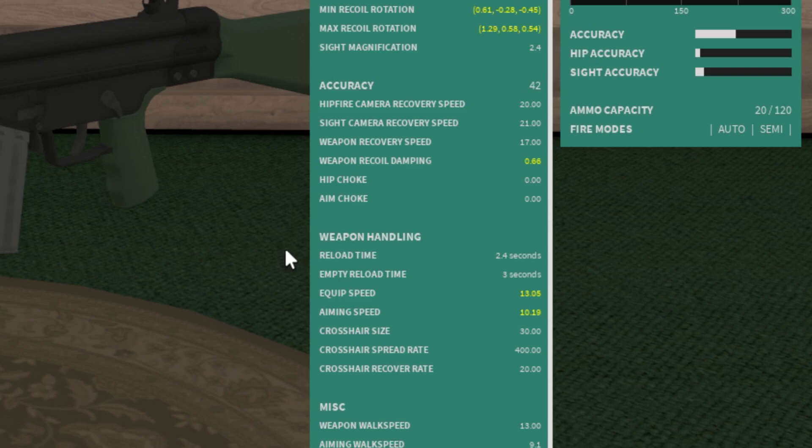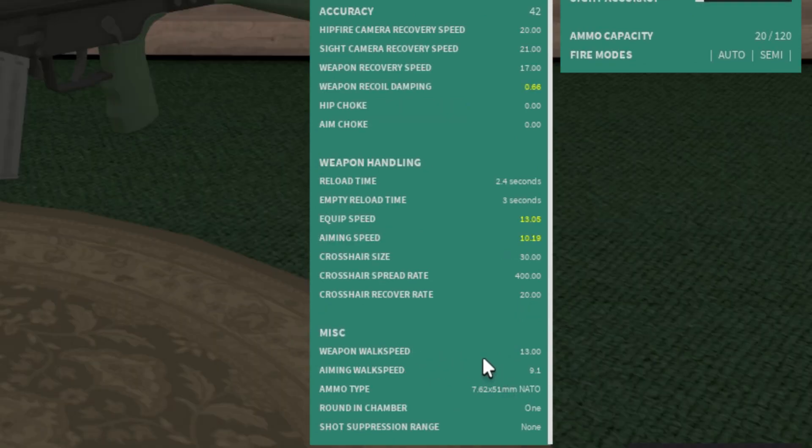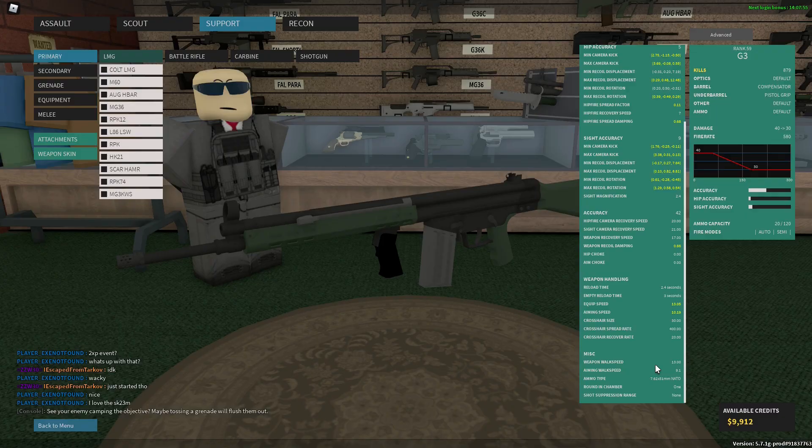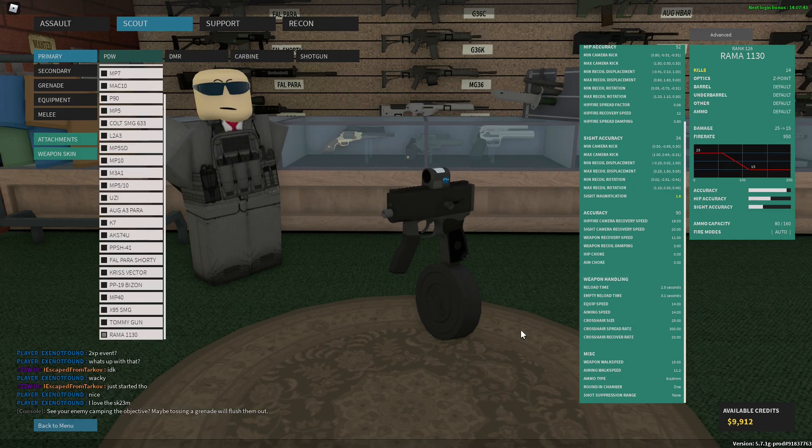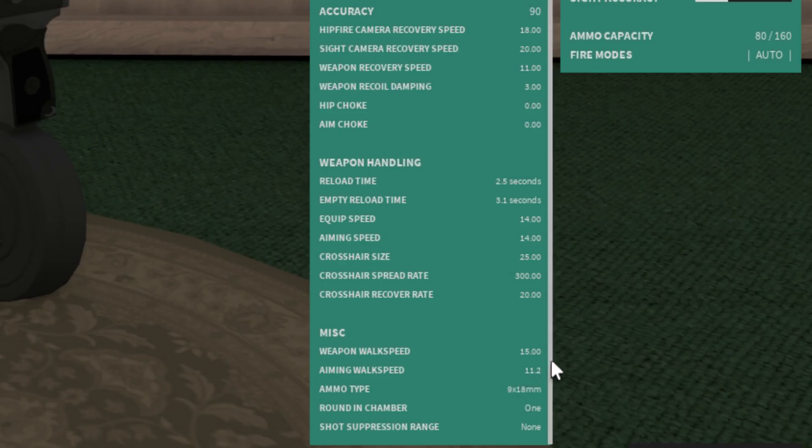Aiming speed is how fast your sights are going to line up. Crosshair size is pretty self-explanatory — a smaller value is going to be more accurate in hipfire. Weapon walk speed means how fast you can move; my G3 is kind of heavy at 13, versus something lighter like my Ramo 1130 which has 15 walk speed. Aiming walk speed is the same thing but when you're aiming down your sights.